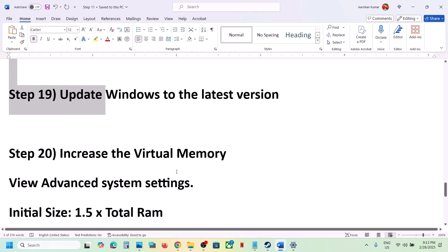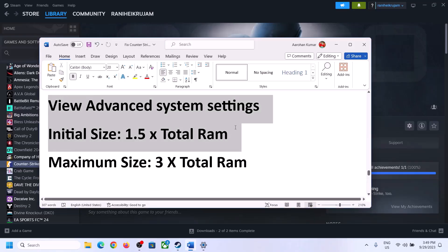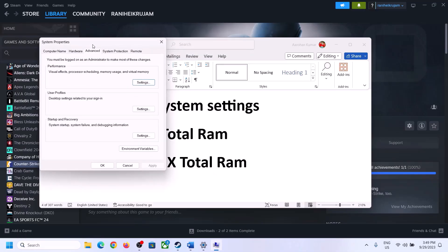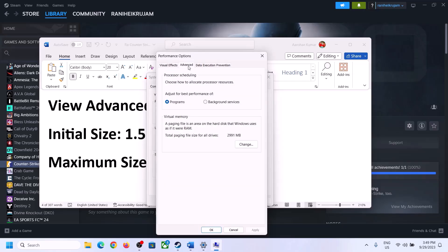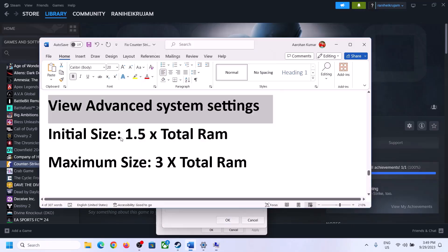The next step is to increase the virtual memory. Type 'View Advanced System Settings' in the Windows search box, open it, click the first Settings button, go to the Advanced tab, and click Change. Uncheck 'Automatically manage paging file size for all drives,' select the drive where the game is installed, and put a check on Custom Size. For initial size, it is 1.5 times your total RAM.